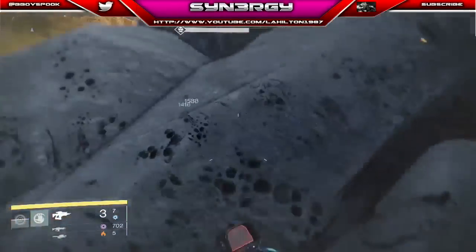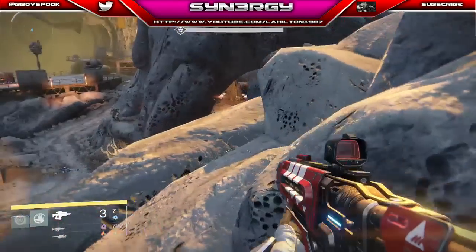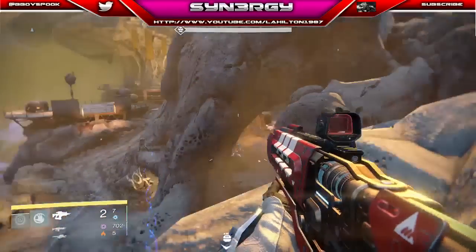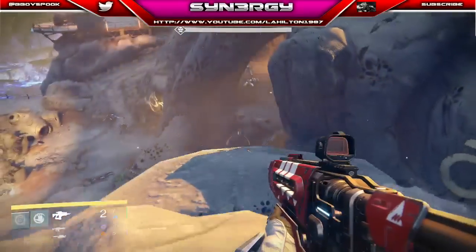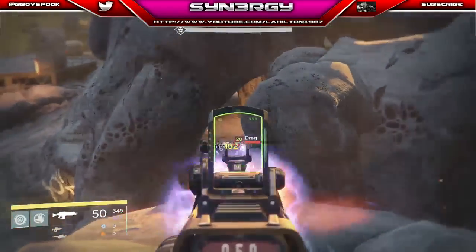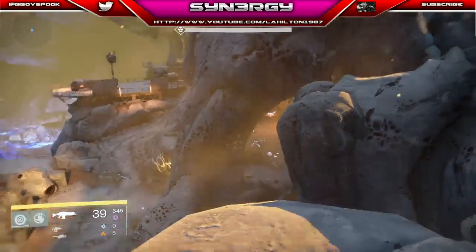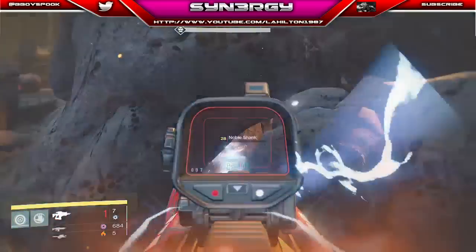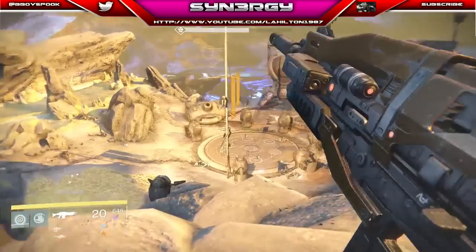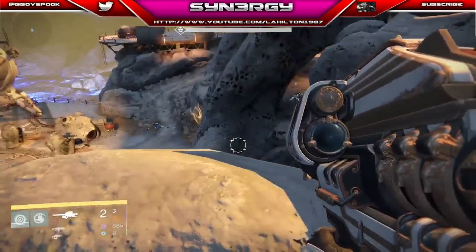Switching weapons after taking a hit — dropping down and back up to regen health. Getting rid of that Dreg and dodging their grenades. Taking out the next Shank, finishing off the Dreg with the Atheon's Epilogue. Heavy ammo has spawned nearby which is going to work perfectly.